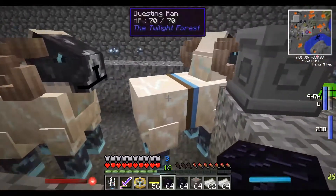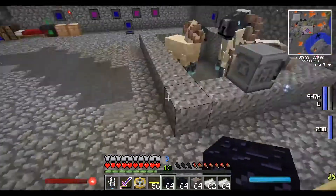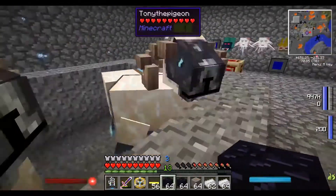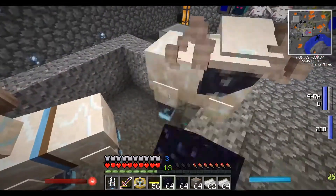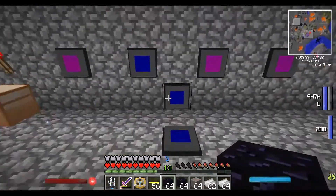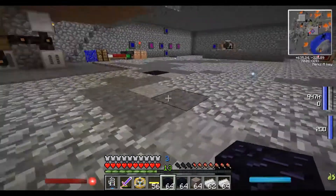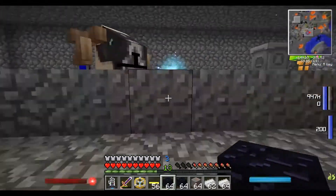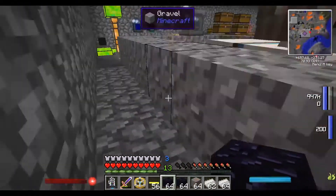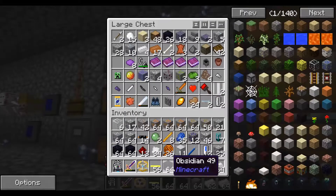Pretty cool, huh? I got another questing ram — Gordon Ramsay, two. You can say there's three, because look, you can morph into one. We're going to name the second one. Look at his face — what does he look like? It looks like Gordon Ramsay. We need name tags so we don't get them mixed up. They look kind of similar.